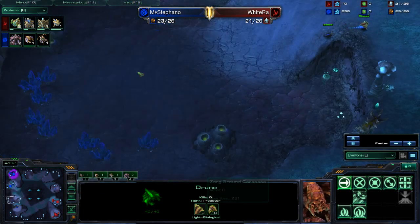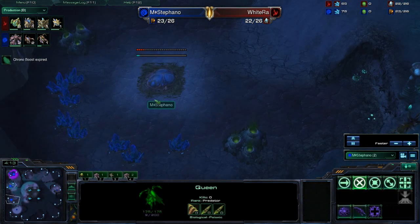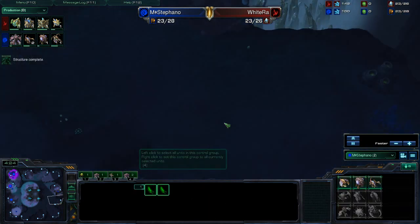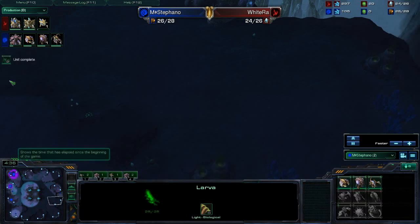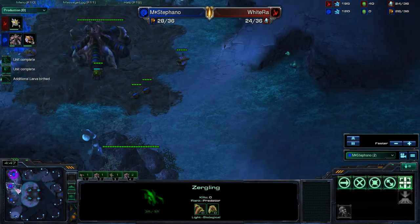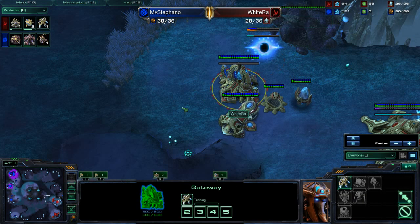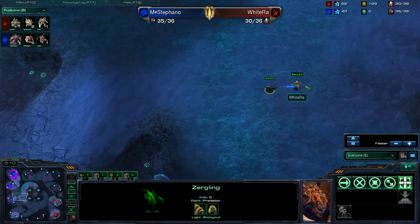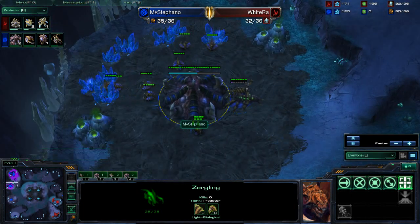And the third base that is very easy for a Zerg player to take — Stefano is actually getting prepared to take it right now. This is more in line with the current metagame in PvZ, where players opt for the very early third base with only about 25 food maximum. Interestingly, Stefano doesn't know what White Raw has. He just knows he's in the bottom right corner — he doesn't know if it's a forge fast expand. He could be 4-gating for all he knows, and yet he is taking this very fast third. We see that Stefano is being active with his early lings, making sure that this probe cannot drop a pylon or do any sort of early cannon rush on this third base.